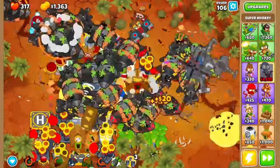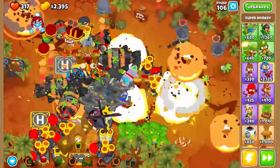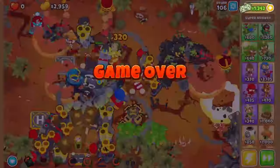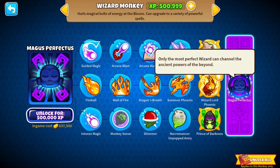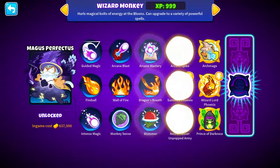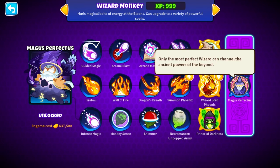Whoa - what the hell, what are those?! Guys, I made it to the 106th round. Here's the good news - I've unlocked the paragon for the wizard monkey. The next video is coming, so if you want to get notified for the video make sure to subscribe to the channel. I'll catch you in the next one - thanks!